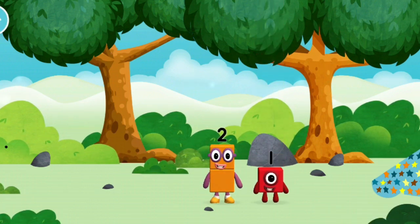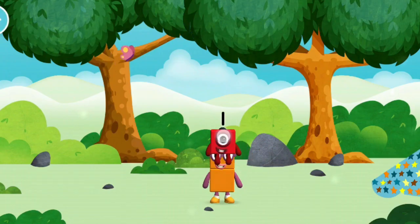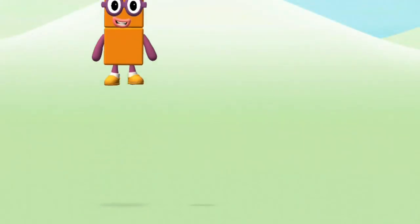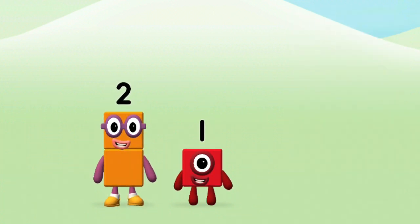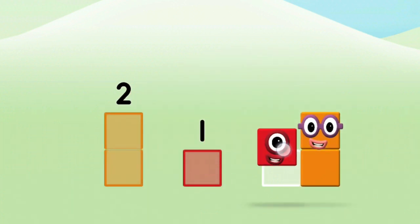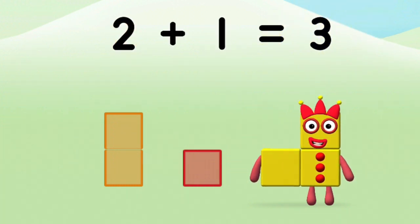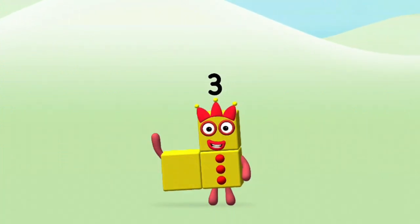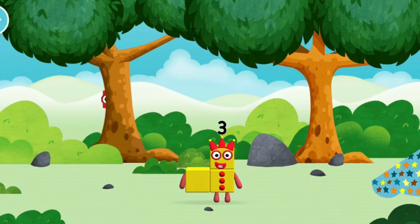The number block was hiding behind a tree! Which number block do you think adding these together will equal? Correct! You chose the right answer! Now add the number blocks together! 2, 1 — 2 plus 1 equals 3! Marvellous! You made number block 3! You made a new number block!